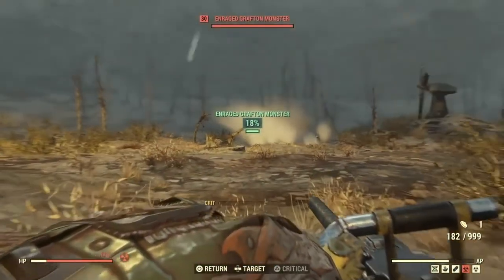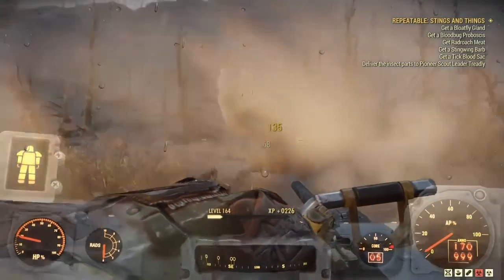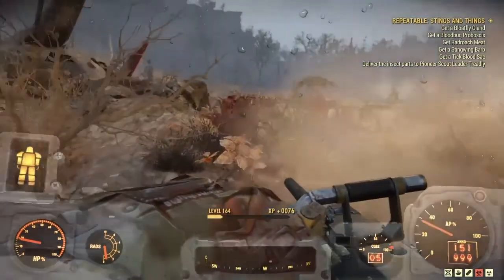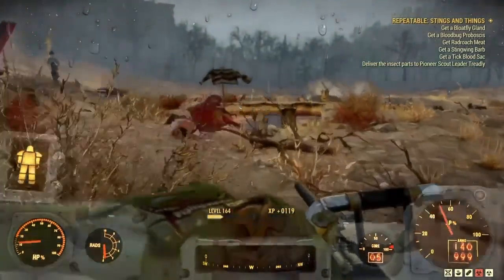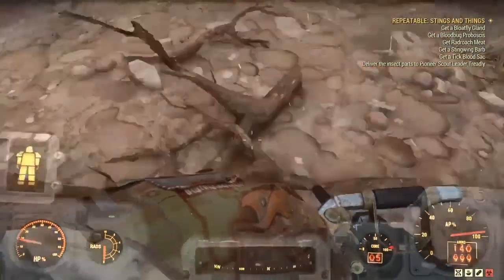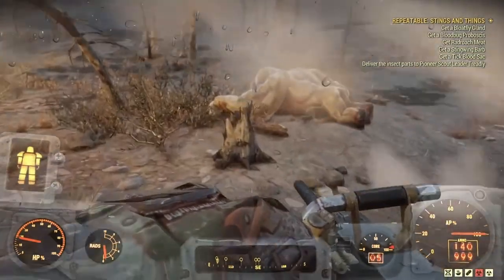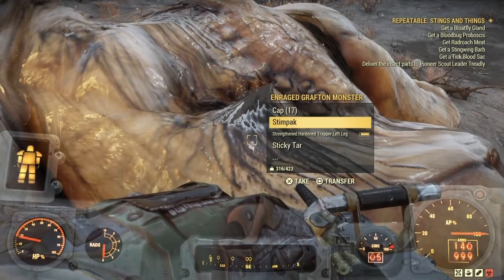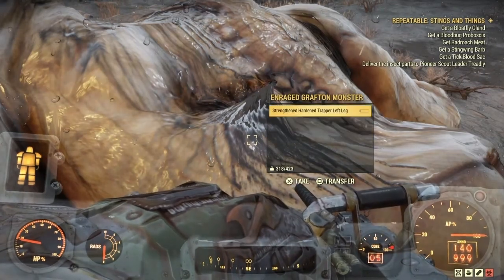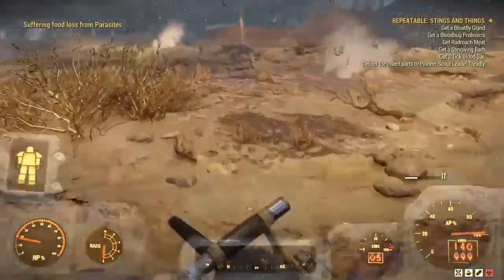Now, the Snallygasters are a 50-50 chance. Sometimes you'll get Snallygasters, sometimes you'll get Super Mutants. If you get Super Mutants, you can either server hop or just come back in a few minutes, kill the Super Mutants, and the Snallys will respawn. The Grafton Monster actually has a real high spawn rate here, so if you hang around for about 10 minutes it'll respawn as well. Both contain acid, and on the Grafton Monster you can also get tar and a little adhesive. Right next to the Vertibird where the Snallygasters spawn, you can also find one of two spawns on the map for a 50-cal machine gun, so if you're looking to scrap that, there you go.